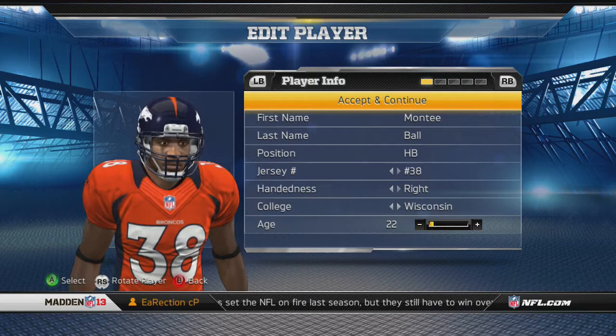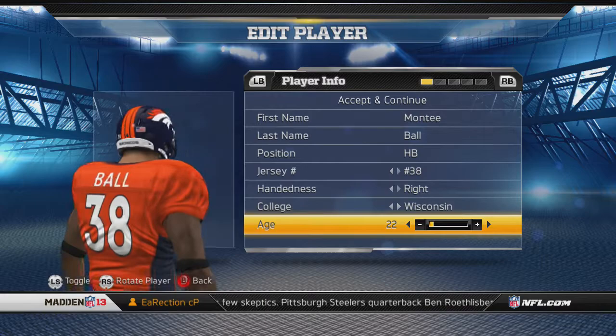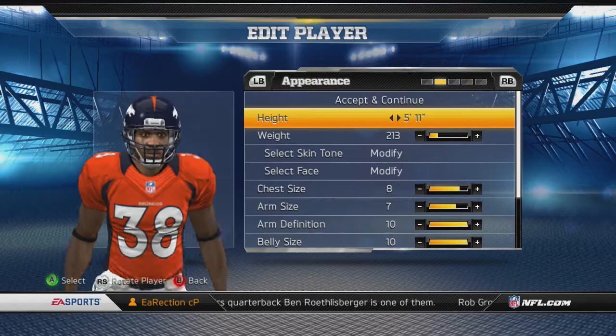What is up guys, it is Erection here and I'm bringing you some Madden 13 Connected Careers. I am making a halfback — Montee Ball out of Wisconsin. As you can see, he is on the Denver Broncos because that is the team he got drafted by in the 2013 draft.